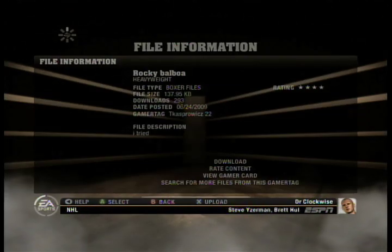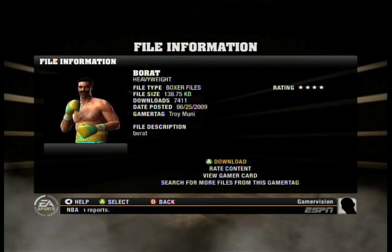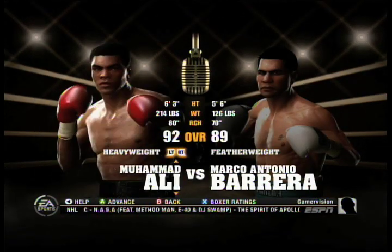There are already some brilliant creations online, ranging from expected sluggers like Rocky Balboa and Evander Holyfield, to less likely pugilists like Borat and Barack Obama. And with more and more real and fantasy boxers going up every day, the game's roster is becoming almost infinite.